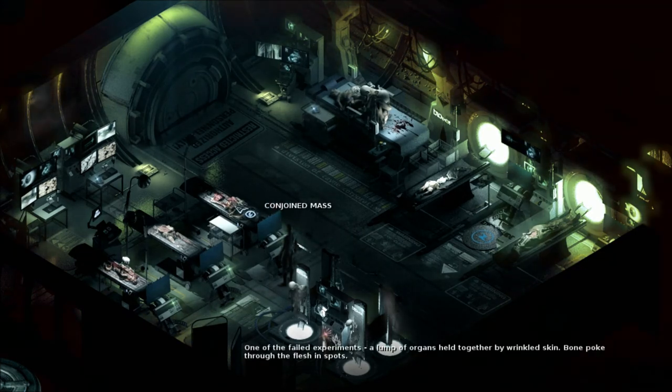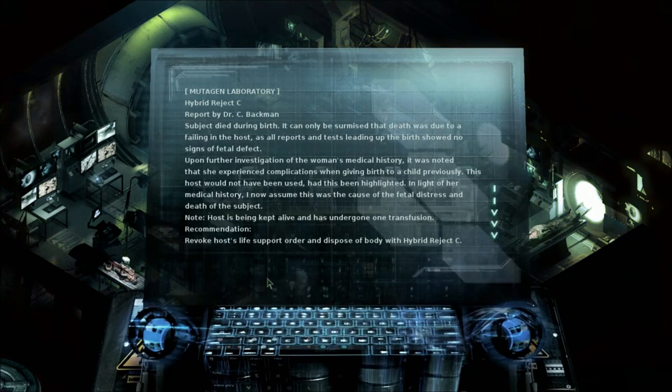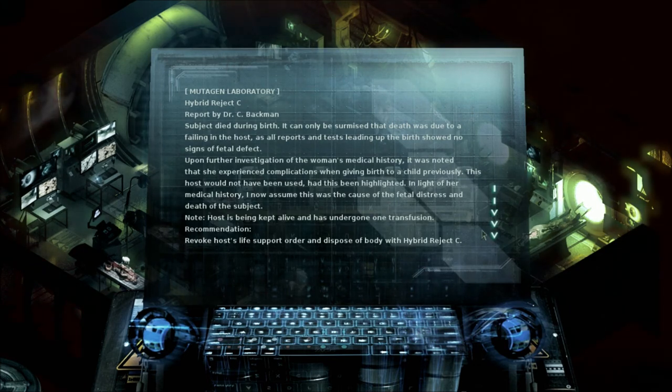This is the conjoined mass, I'm assuming. And this is the splayed open human body. Hybrid Reject 6, report by Dr. C. Bachman. Subject died during birth - it can only be surmised that death was due to a failing in the host, as all reports and tests leading up to the birth showed no signs of fetal defect. Upon further investigation, she experienced complications when giving birth previously. This host would not have been used had this been highlighted. Host is being kept alive having undergone one transfusion. Recommendation: Revoke host's life support order and dispose of body with Hybrid Reject C.